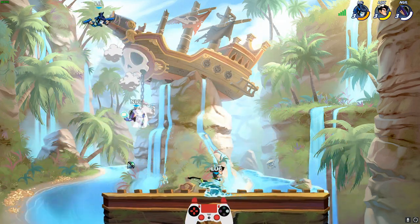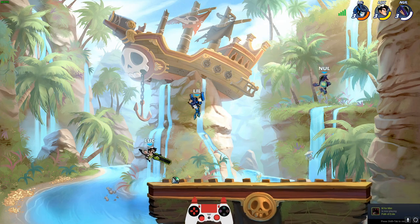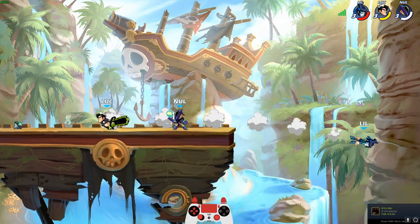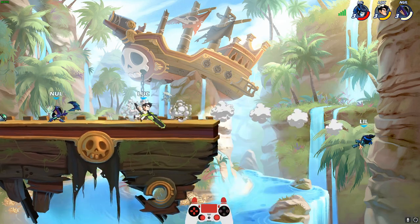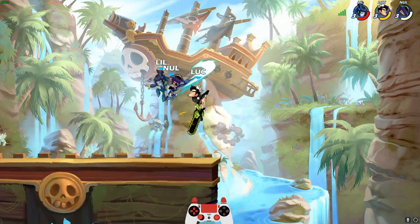Right off the bat we got Mako with greatsword and Sir Roland. We'll work with this for a minute until we can find the other weapon — Magyar's weapons.